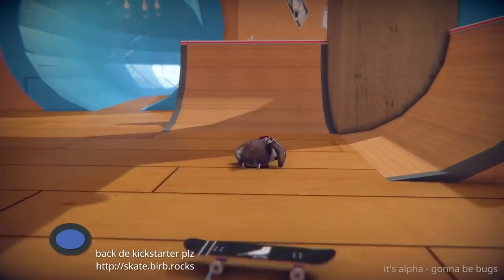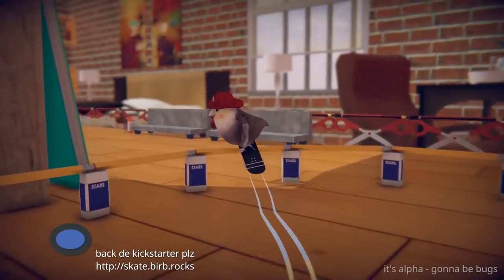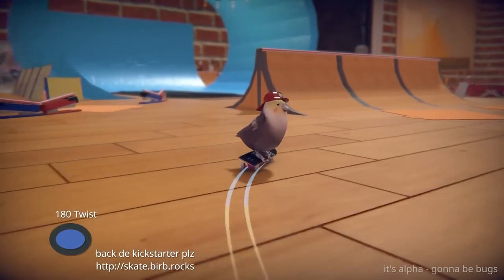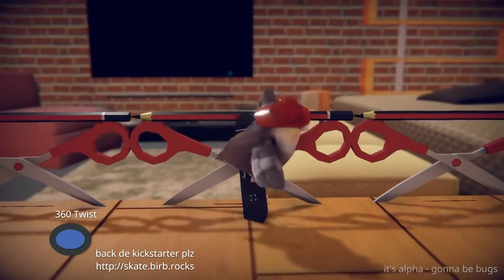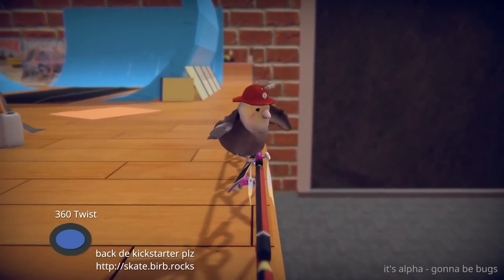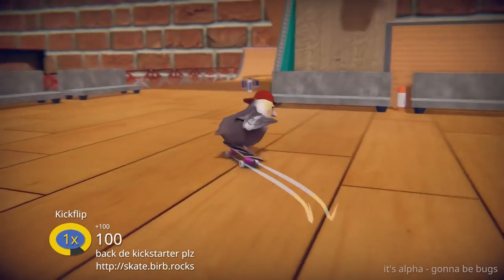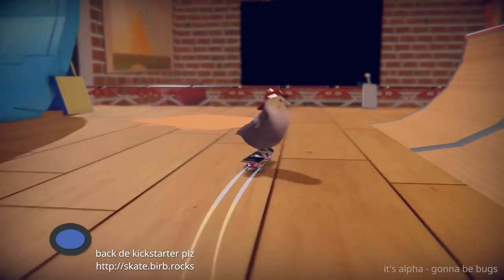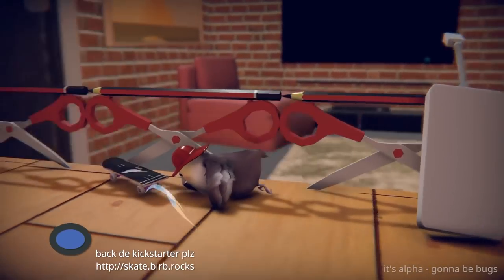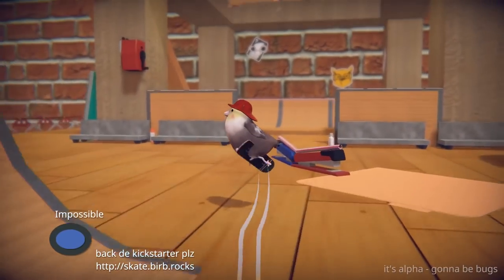Let's do a quick grind. Another kickflip — I think I pressed literally the same combination of buttons as last time. So jump. Heelflip — there we go, that was pressing right and X. So let's try up and X.